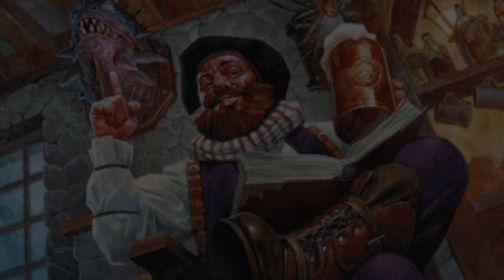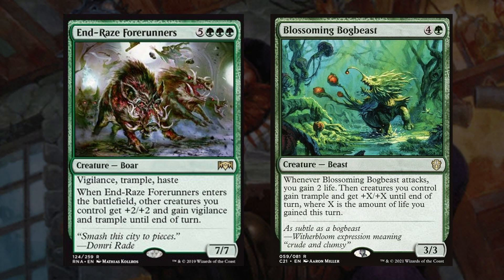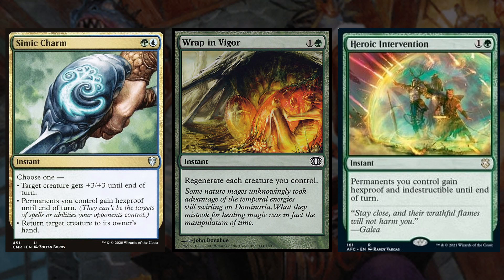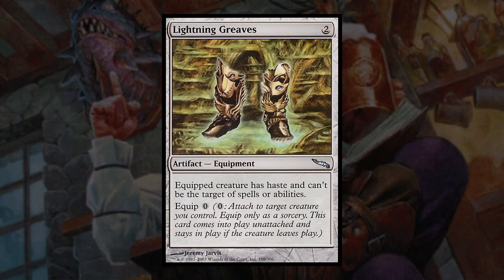Next up we have 2 spells that let us double up our commander's ability with Strionic Resonator and Twinning Staff. Then we have 2 big creatures that can be used to pump our whole team with End-Raze Forerunners and Blossoming Bog Beast. For our non-creature utility spells, first up we have Simic Charm, Rapid Hybridization, and Heroic Intervention. Creature-based strategies are often very susceptible to board wipes and removal, so having spells like these can help protect our army and ensure we have some sort of board at every stage in the game. Next up we have Chromatic Orrery, which gives all of our token creatures flying, which can be great at getting damage through. Then we have Vivien, Champion of the Wilds, which has a static ability that lets us play our creatures at instant speed and also has the utility to give a creature Vigilance and Reach or exile one of our top 3 and play it if it's a creature card. And finally we have Lightning Greaves, which is a cheap and easy way to give one of our creatures haste and protection and can be switched around for no mana investment.